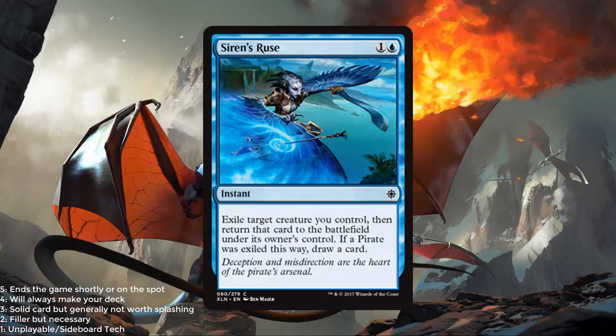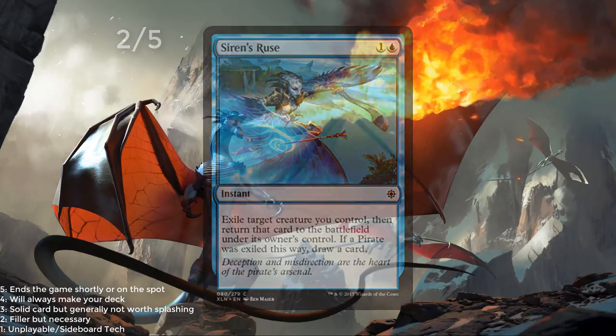Siren's Ruse — blue and 1, instant. Exile target creature you control, then return that card to the battlefield under its owner's control. If a pirate was exiled this way, draw a card. Obvious implications for enter-the-battlefield effects. If you have pirates, you get the card draw abilities. You can save a creature from a removal spell or block and save a creature mid-combat. I think this is a fine trick. I'm probably going to give it a 2 out of 5.